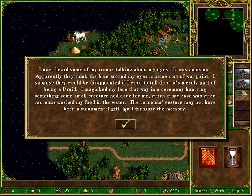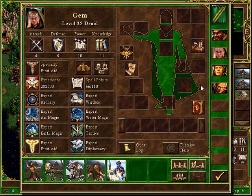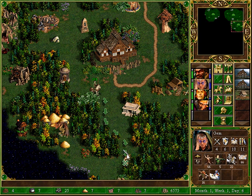I overheard some of my troops talking about my eyes — it was amusing. Apparently they think the blue on my eyes is some sort of war paint. I suppose they would be disappointed if I told them it's merely part of being a druid. I magicked my face in a ceremony honoring something a small creature had done for me — which in my case was when raccoons washed my food in the water. That doesn't sound sanitary at all. Well, a raccoon's gesture may not have been a monumental gift, but I treasure the memory. Gemma is a little strange, but well-intentioned.